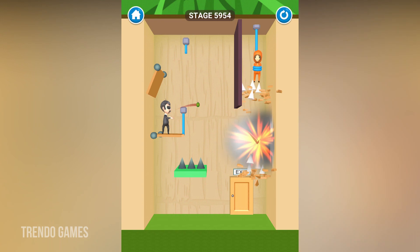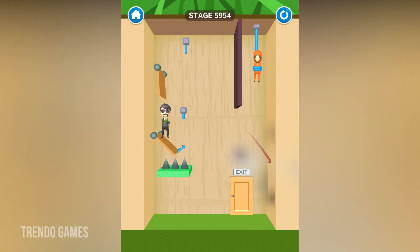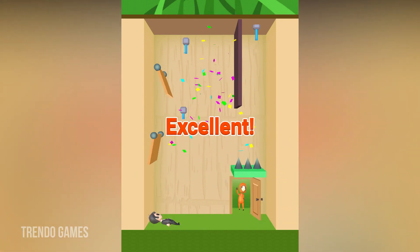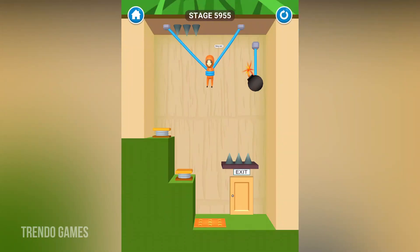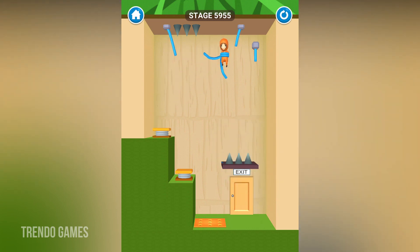Here the security man is throwing a bomb to kill that character. First I am cutting the rope of the security man — yes! Now level 5954 is completed. Here only the bomb is left, so now I cut the first rope of the bomb.